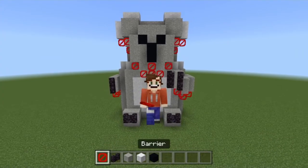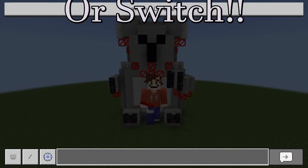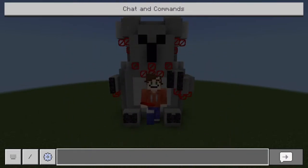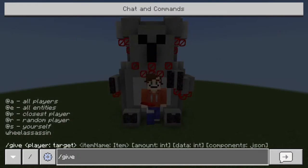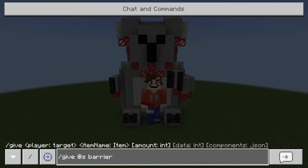To get started, we will take ourselves some barriers. If you don't know how to get these, do not panic. You just need to open your chat window if you're on PC, Console Edition, Minecraft, or even PE Edition. Get to the chat and commands window, open the search bar in the typing area, click a slash and then write 'give' directly after the slash. Then you put '@s', which is going to be for yourself, and then write 'barrier' just after it.